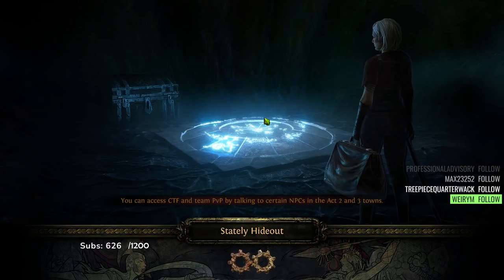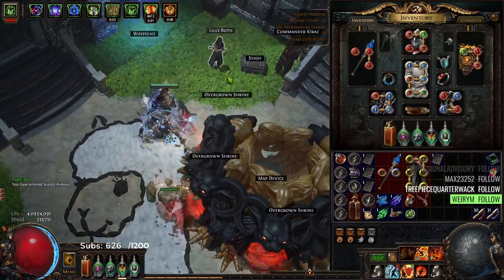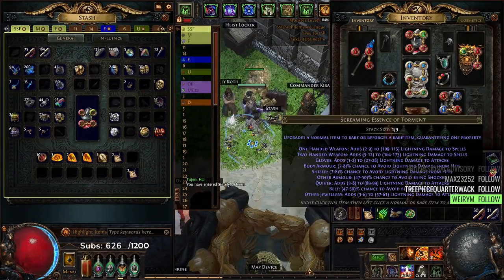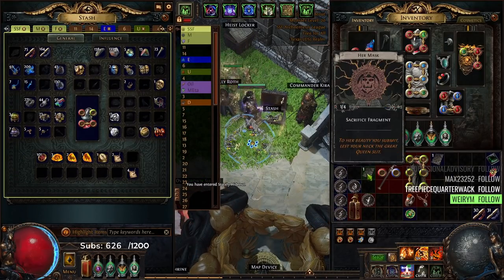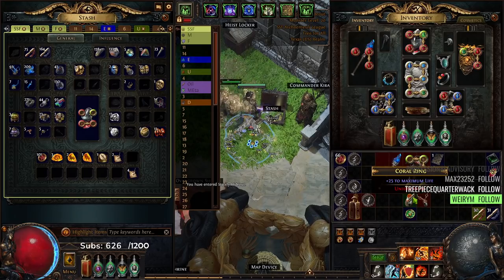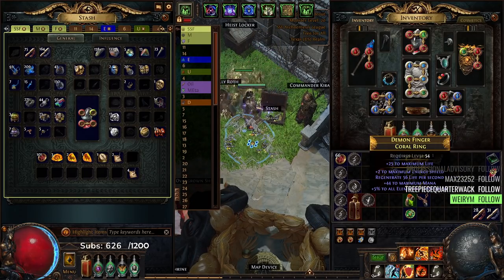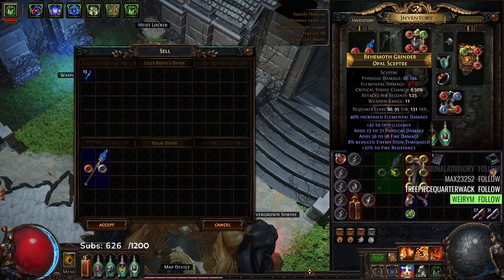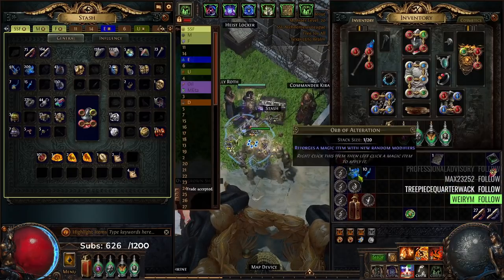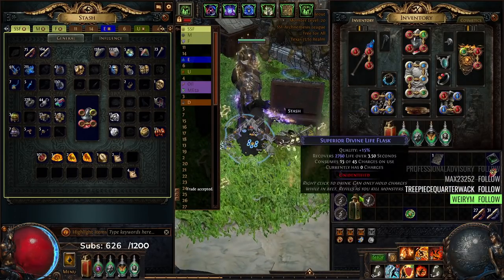That's pretty much going to conclude the summary recap of the character. If you tune into the stream today, I'm pretty much going to be farming these T4 and T5 maps to try to get my six-link card. Look at that life regen! I hope you guys had a wonderful time and enjoyed yourselves — if you did, feel free to hit that like button and don't forget to share and subscribe.